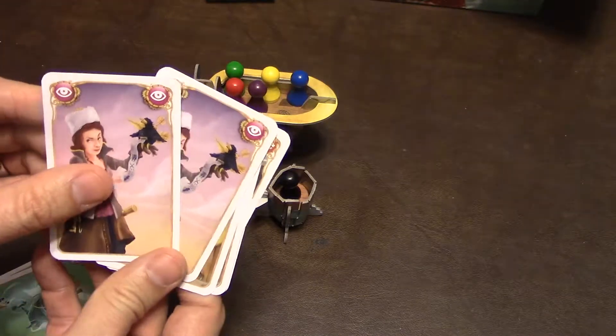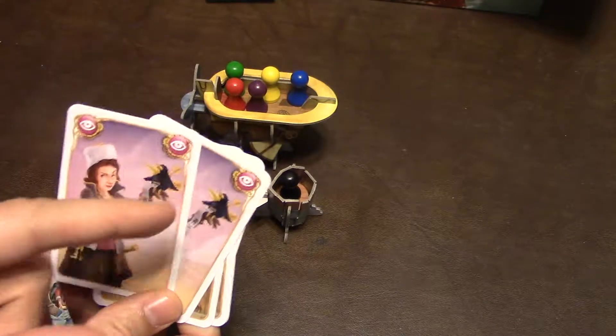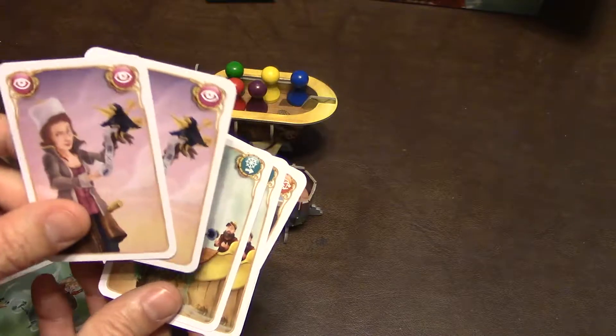And then finally, this one, which is really cool — it allows you, before the dice are rolled, to look at another player's hand, including the captain's. So you'll basically know maybe what they have or what they don't have.